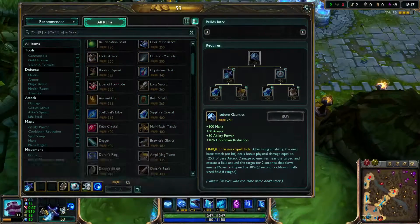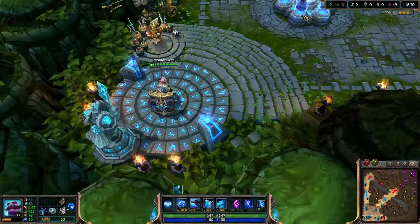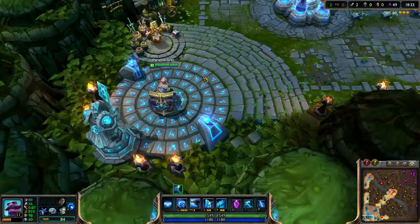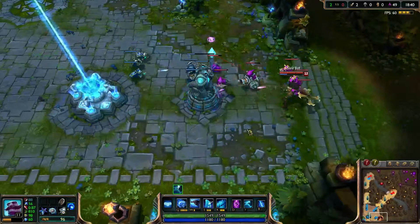So, as a tank, I'm using masteries of 9-21-0 that I would use for an AP tank. My runes include AP, armor, magic resist, and magic penetration. So let's see if we can give Sivir a bit of a fright.